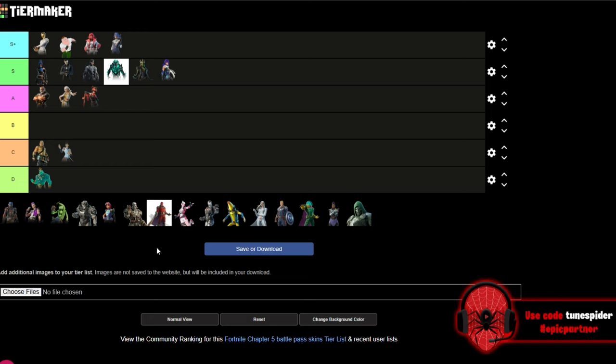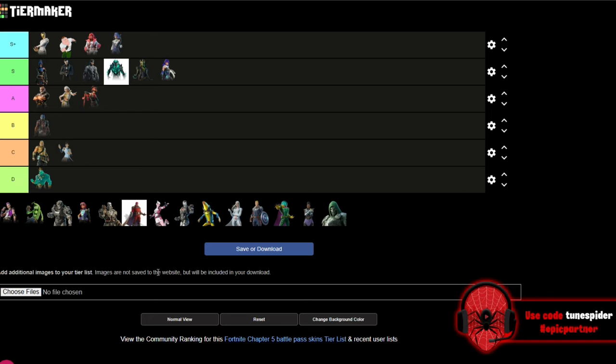Up next is the Machinist, and she is going A. I'm not counting super styles — if I was, her black and blue and black and green versions would definitely push her to S. As a base version I'm putting her in A. She reminds me of Jules but I like Jules more, though overall still a really good skin that I wore quite a bit as a great Tier 1 skin.